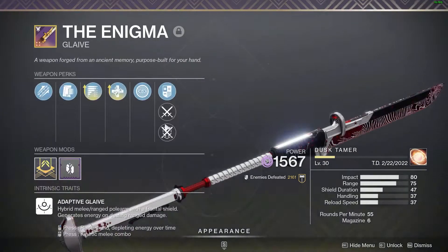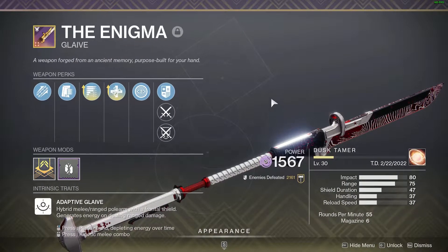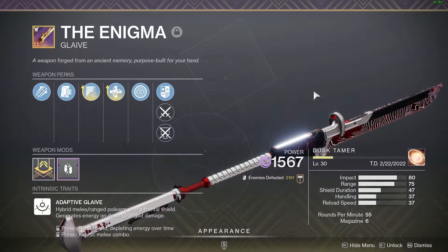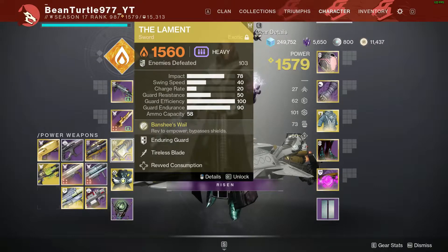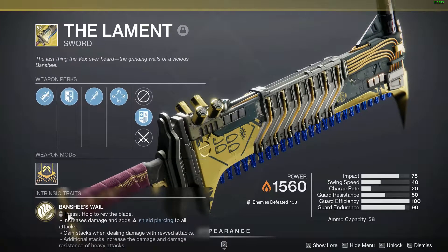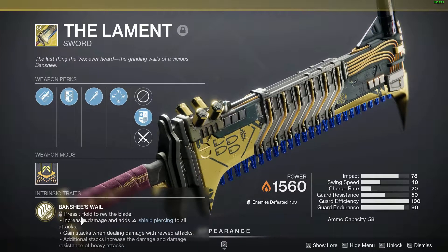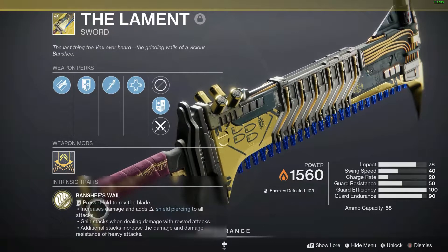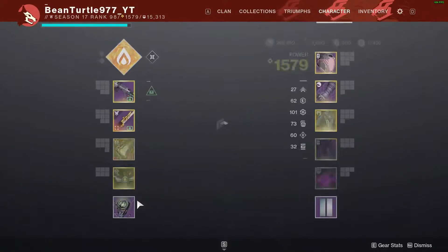I'm running my Enigma, which is also Void. It allows me to one-shot the shields that the Incendiors have, and it's a really good melee weapon because it does more damage than just smacking things. To deal with barriers today, I am using the Lament, which is essentially a chainsaw sword. When you hold the melee button on mouse, or on a controller by default the left trigger, you go into this chainsaw mode.